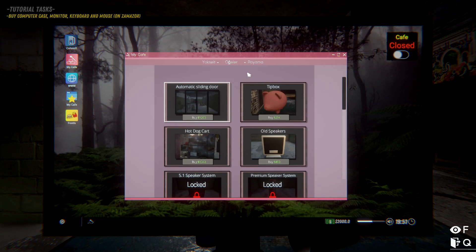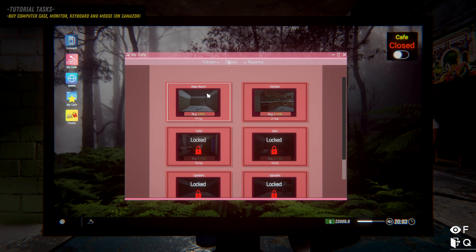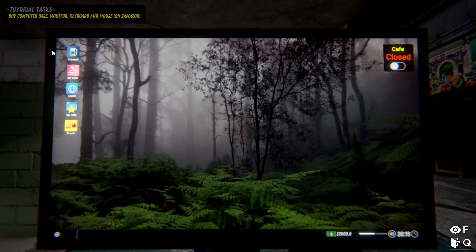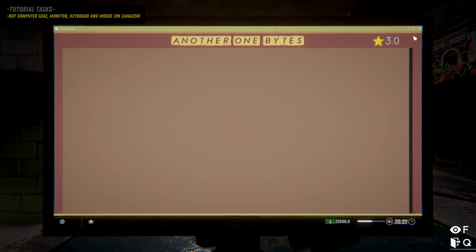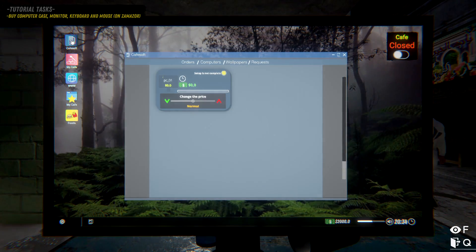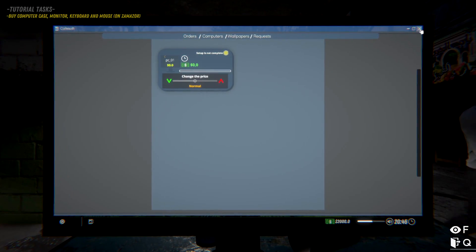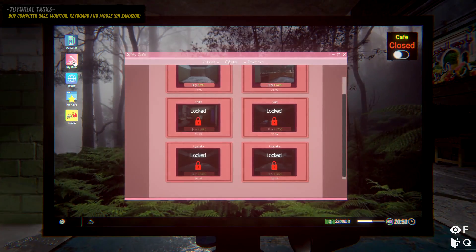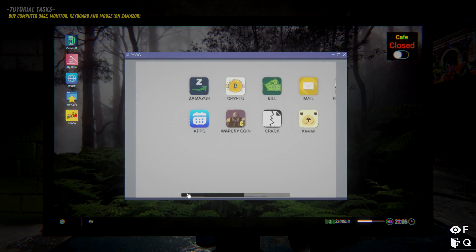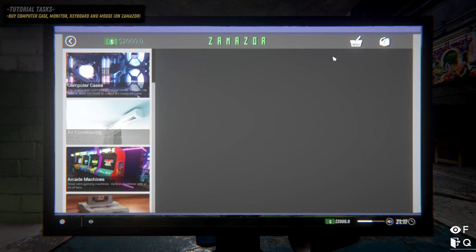There's a hot dog cart, sliding doors, new rooms - kitchen, toilets, we can upgrade a whole bunch. There's also food. There are people with question marks walking around. Closing that up - where is Zamazor? Oh wait, there's more on the left side. Found it.